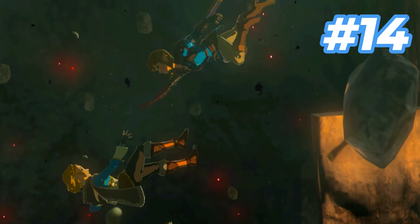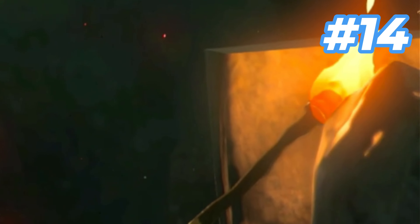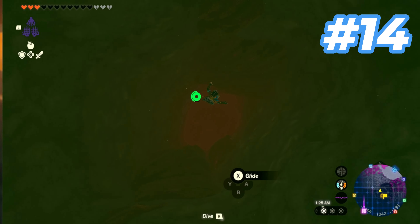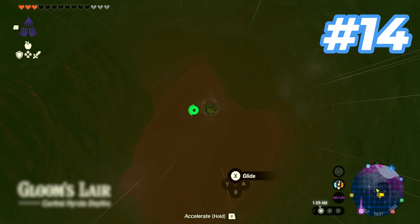In this cutscene at the very start of the game, we see Zelda fall down a hole and drop her torch. But if you actually go down the hole that she fell, you can actually find her torch lying on the ground down there.